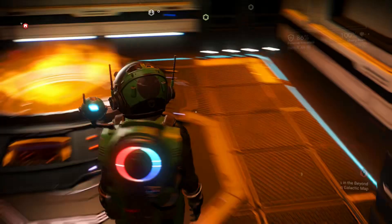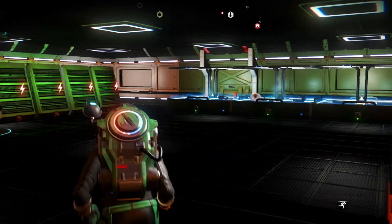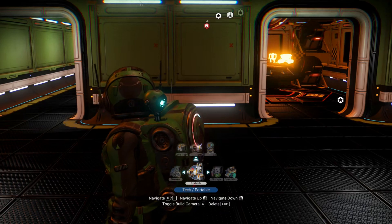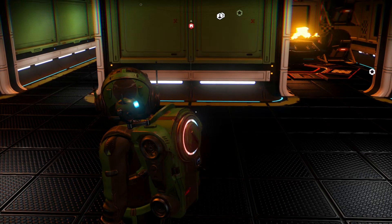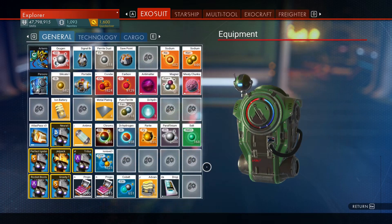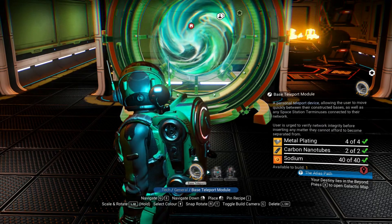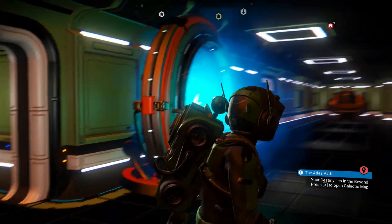I should put up a galactic trade terminal as well, because I could use it to sell stuff from my freighter. I could put the teleporter right here. Let's see — Tech, Teleporter. I need metal plating and carbon nanotubes; that's pretty easy to do. Four metal plating and two nanotubes. Let's put it right here, because that makes it easy access. Finally, I can teleport to my freighter — that is really nice.